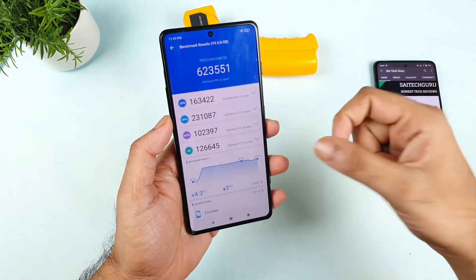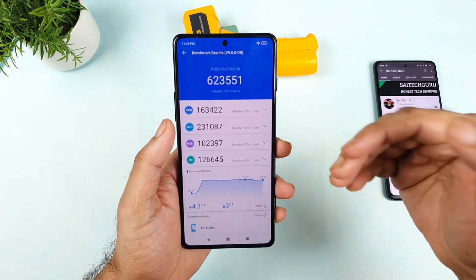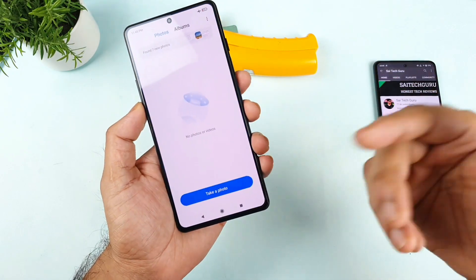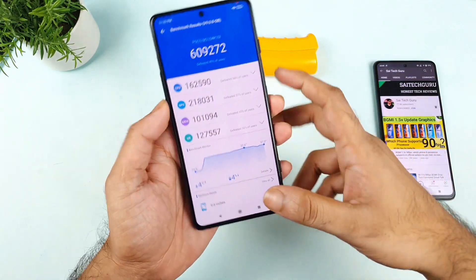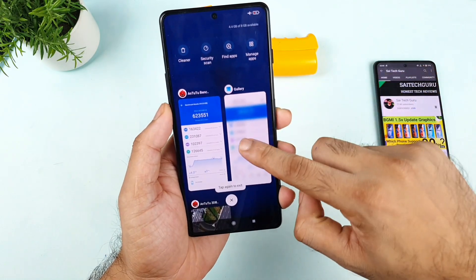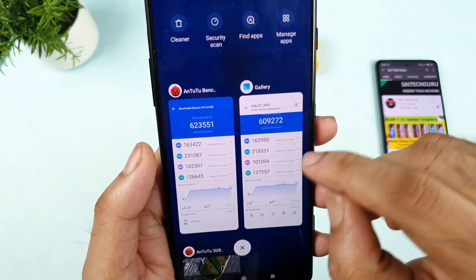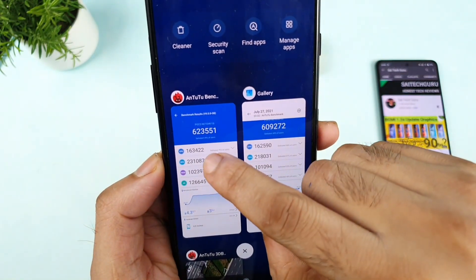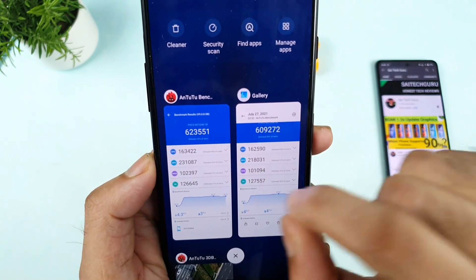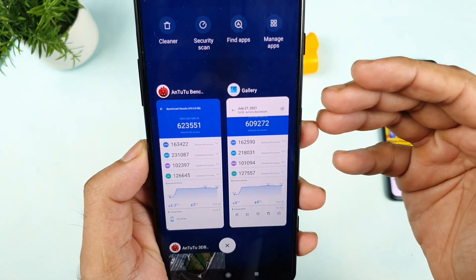With the Game Turbo, it worked! From 6 lakhs it improved to 6 lakhs 23,000 — that's a 23,000 improvement. Now let's check the CPU and GPU scores. Comparing the previous screenshot: in terms of CPU I did not see much change — 163 vs 162. But in the GPU, it increased from 2 lakhs 18,000 to 2 lakhs 31,000. I can see a huge bump in the GPU segment — close to 13,000 increase in the GPU alone. That's fantastic.